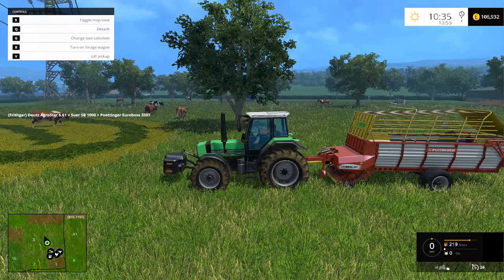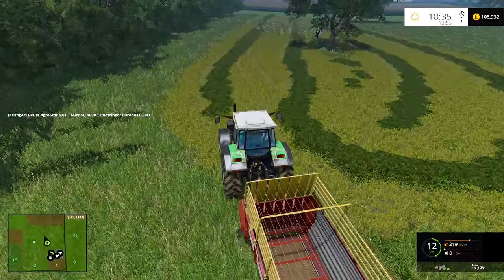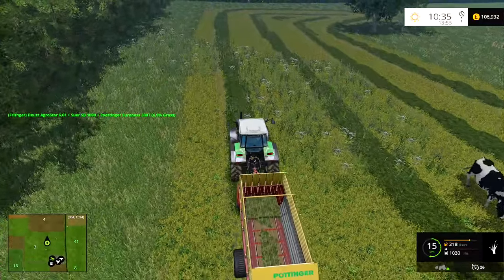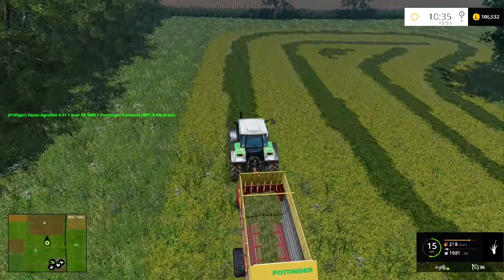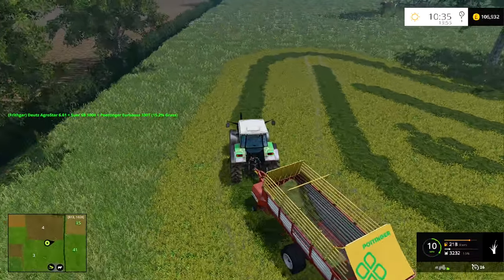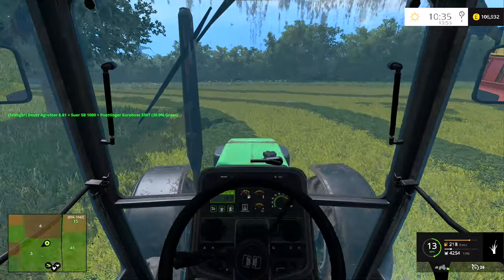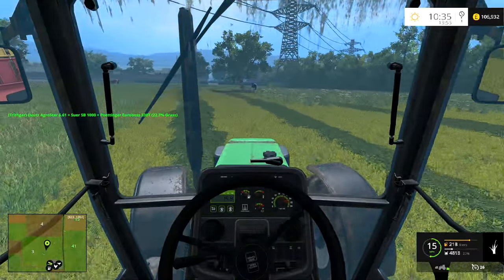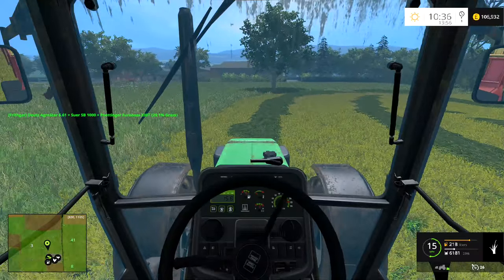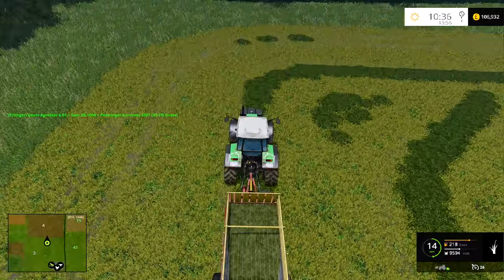Let's switch this one on, lower it down and away we go. How much are we going to get from this little bit of field? It seems alright - it's filling up, we've got 2,000 liters already. Remember we've only got 20 cows. We can put the rest in for the sheep and always cut a bit more next time if needed. I actually find it a bit easier operating from outside the cab for this particular job so I can at least see where the pickup's going. About 8,000 liters now - not too bad.